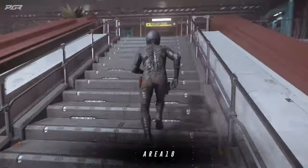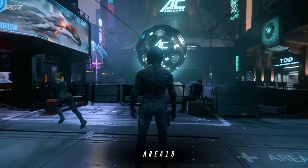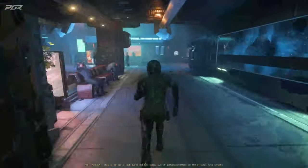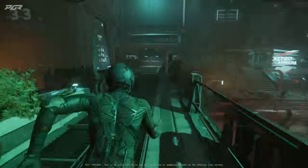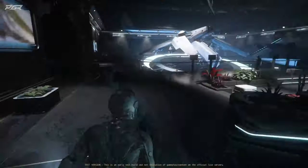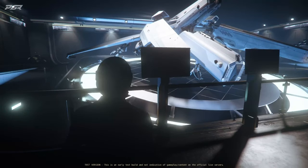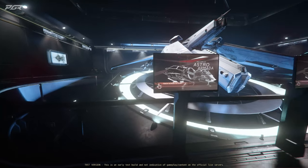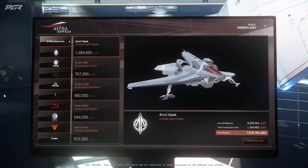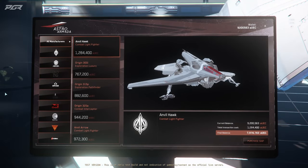Next, at Area 18 you gotta head through here to find the Astro Armada. Here they have many different ships from different manufacturers. I'll provide you a full list in the description.